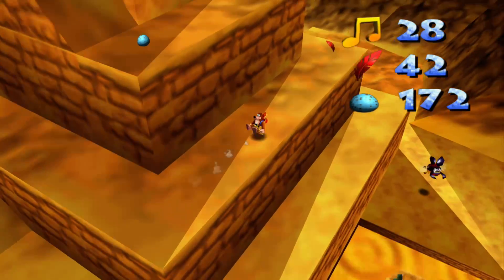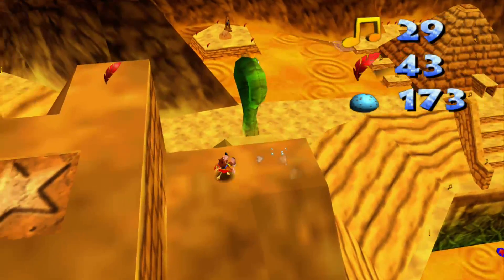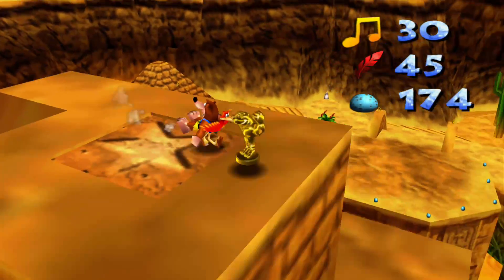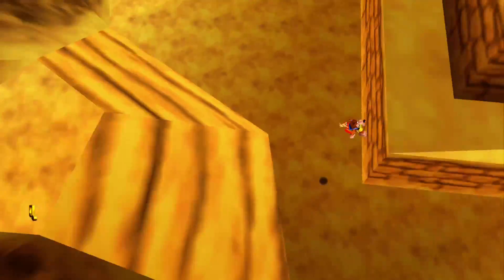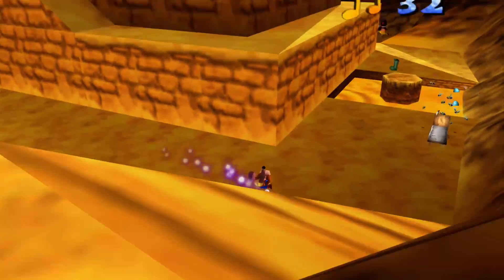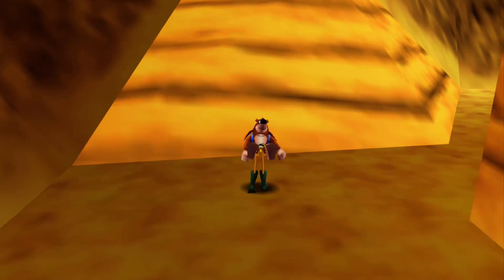There's a puzzle you're supposed to do here with the running shoes, but I'm going to come up here normally the first time. There's a bunch of collectibles and it's a lot easier to get them all if you go in normally first. There are running shoes right here and these make us pretty fast - not too fast but I'll show you. Son of a bitch, I knew I was going to do that.